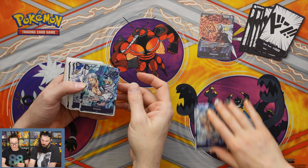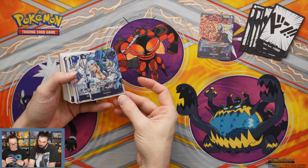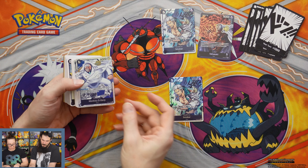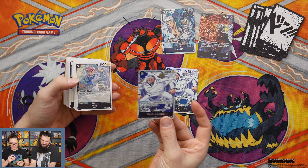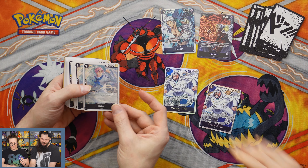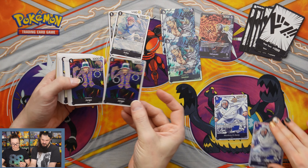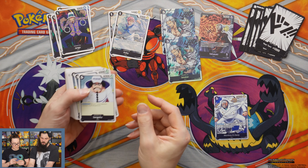You gotta say their names. Sakazuki. Sakazuki. And Smoker. And another Smoker. Monkey D. Carp. And another Monkey D. Carp. Coby. Sengoku.